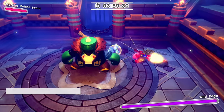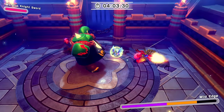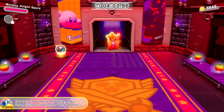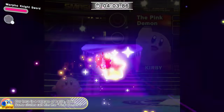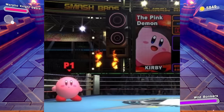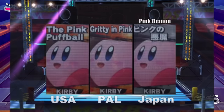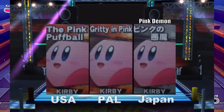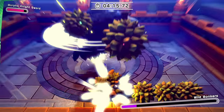In the Coliseum, the commentator Waddle Dee will eventually mention the words 'Pink Demon,' stating: 'Our hero is a veteran of battle, folks - some circles call him the Pink Demon.' This is a reference to Super Smash Brothers Ultimate, where Kirby's ring name was the Pink Demon on the Boxing Ring stage. Interestingly, in Smash 4 it was 'the Pink Puffball,' not the Pink Demon - and the commentator also references that.